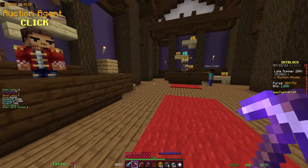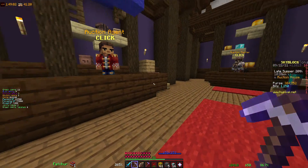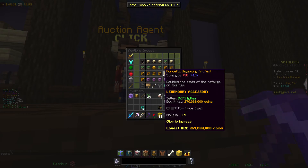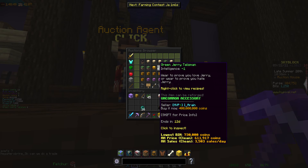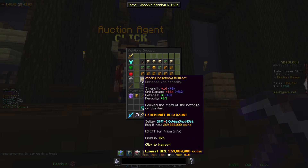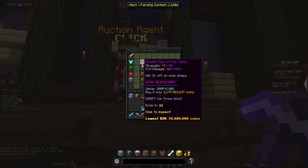Hey guys, welcome back to another Skyblock video. Today we're going to be talking about why builder's wands are so expensive. So when I first bought my first builder's wand, it was about just under 2 million — it was an auction so it was cheaper — but you could get them for 2.5 million in a bin.